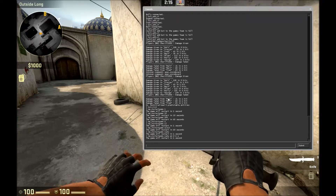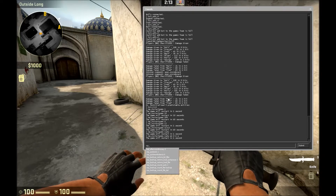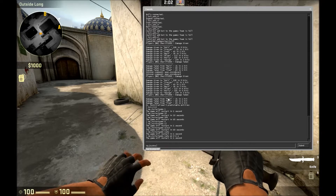And there we go. The command is mp_buytime, space, then however long you want. The default is 45 seconds for casual, and around 30 seconds for competitive. Deathmatch is 10 seconds unless you move.